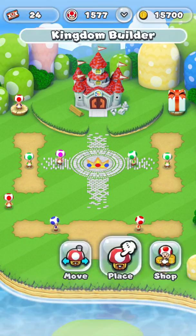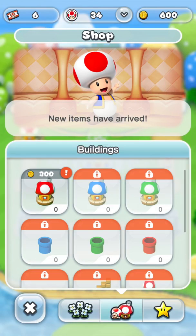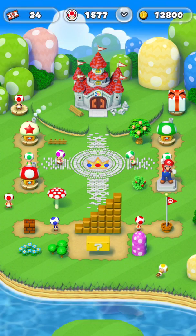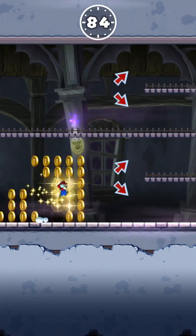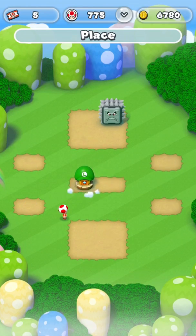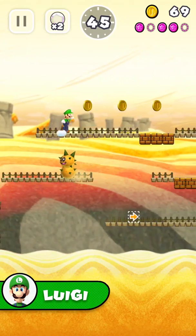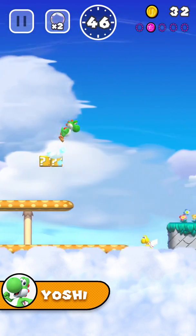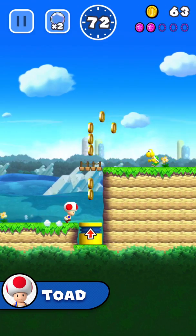Use your coins to build your kingdom. Many buildings and decorations can be acquired from the shop with collected coins. Play certain buildings to unlock a bonus game, or attract familiar faces with different abilities like Luigi, Yoshi, or even unlock Toad as a My Nintendo reward.